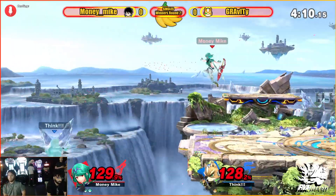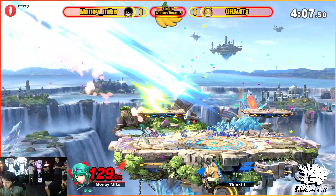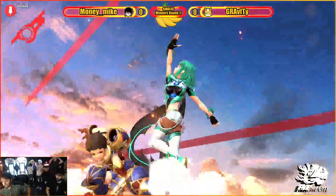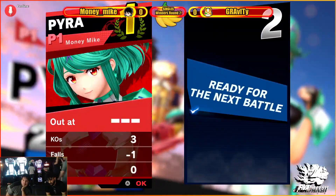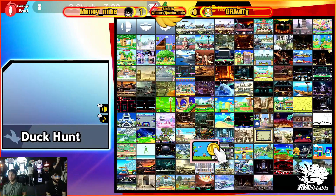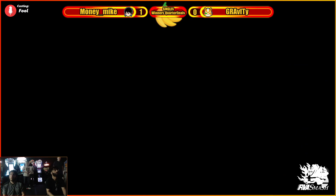This is going to be the first best-of-five on stream as well. It is winner's quarterfinals, and it is 1-0 for Money Mike. Money Mike taking that game one with the Pyramithra — not his main character, but definitely a character that looks like it's starting to take the name of Gravity.